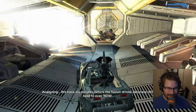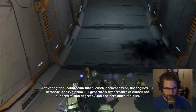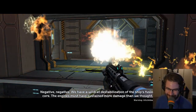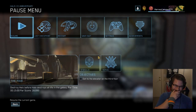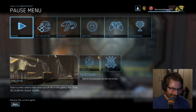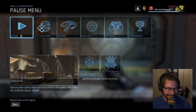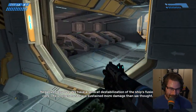Oh my gosh — we have a wildcat destabilization of the ship's fuel! Oh no, oh man. That was embarrassing. This is why you guys follow me, right? We have six minutes before the fusion drives detonate — let's go, let's do this. Activating final countdown. When it reaches zero the engines will detonate. The explosion will generate a temperature of almost 100 million degrees.